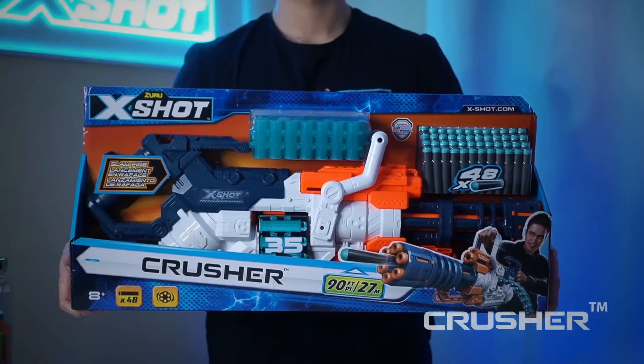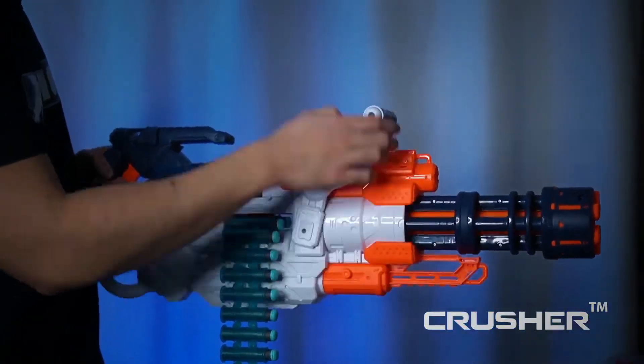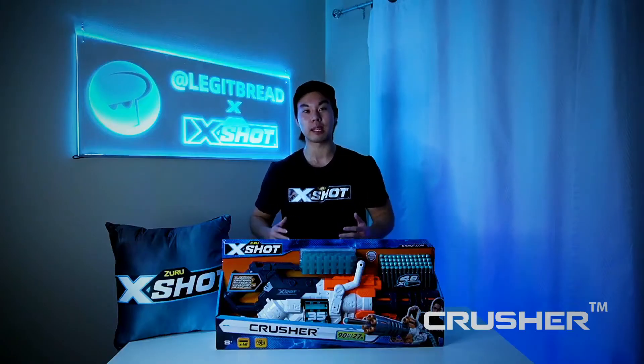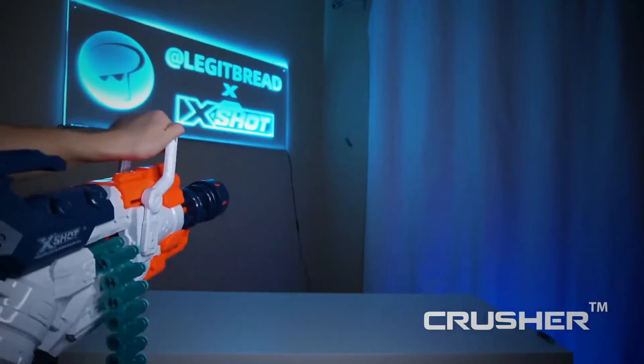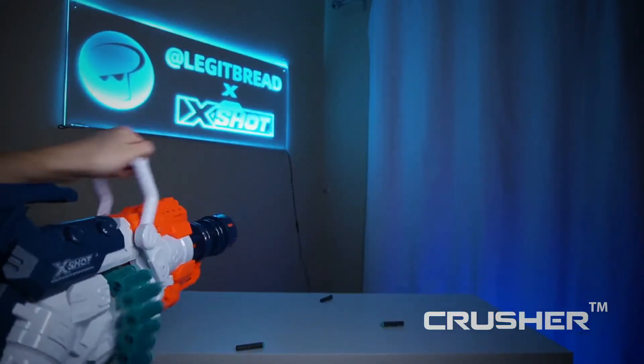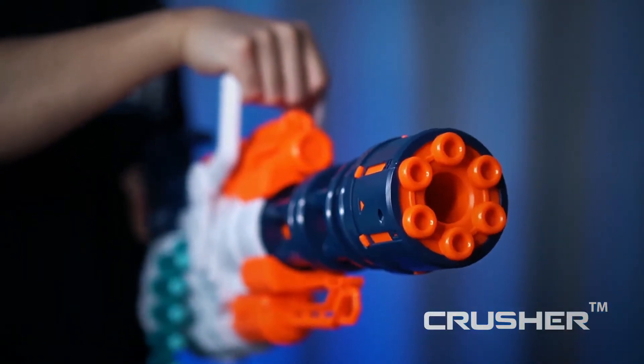This is the X-Shot Crusher, a blaster like none other. It has a huge dart capacity — up to 35 darts can be loaded into its belt. Pull back and push forward the priming handle to fire darts up to 90 feet away. It also has slam fire mode, allowing you to blast up to four darts per second. The auto-rotating barrel spins into action with every trigger pull, adding to the fun. Annihilate your opponents with the X-Shot Crusher.